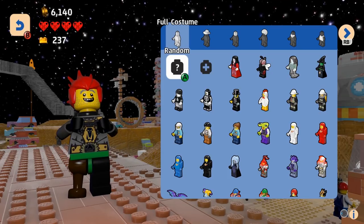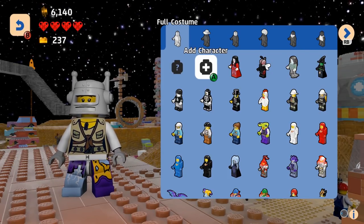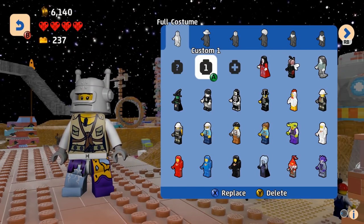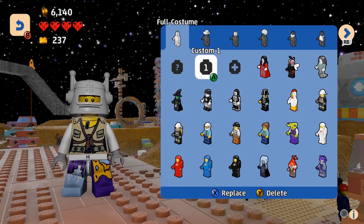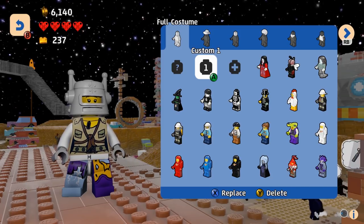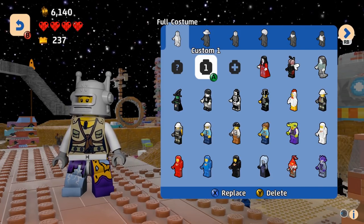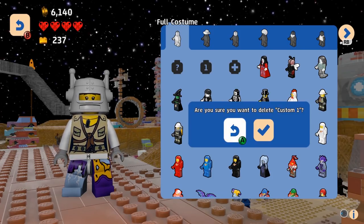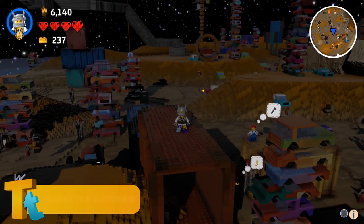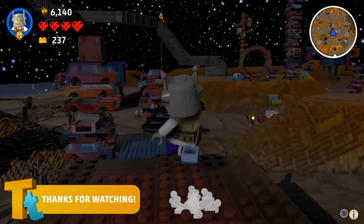Some of these are amazing — even from day one we've had pretty cool videos. One thing we've had a lot of requests for that we've never followed up on is the ability to delete custom characters. It sounds basic but it wasn't as simple as you'd initially think given how LEGO Worlds was built differently from our other games. But yeah, you can now delete custom characters — a nice little note for the Title Update 3 notes.